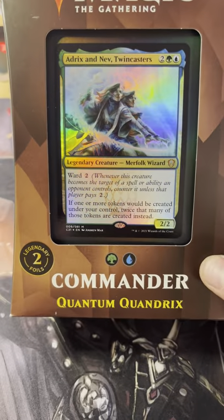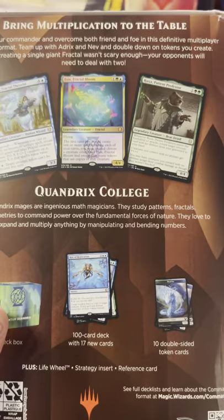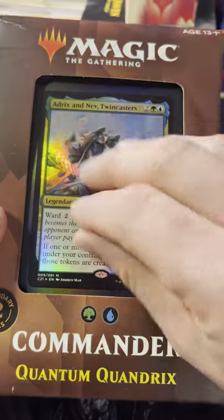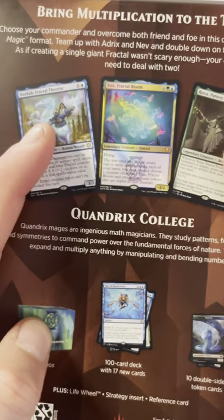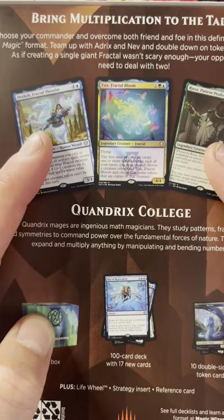Commander, last one. You get two legendary foils - you get this one and one other, we'll show you in the back. It's thick, it's green, it's what you get. So you only get two foils in the whole thing. You get Adrix and Nev, Twin Casters - this isn't an oversized card or anything. And then you get Essex the Fractal Bloom, which everybody really likes in foil. Then you get Ruxa the Patient Professor and Dika the Fractal Theorist. It has your non-foil secondary legendaries.